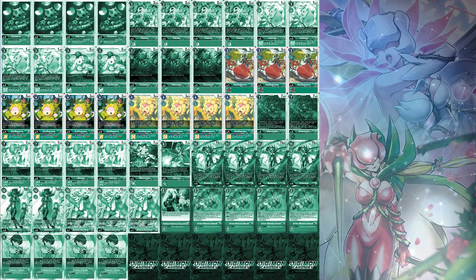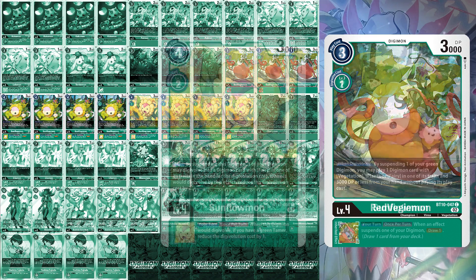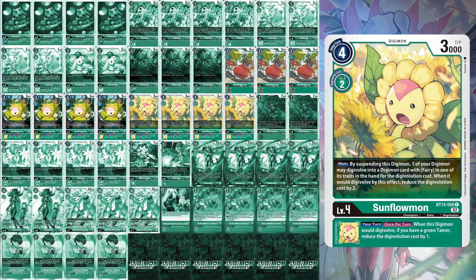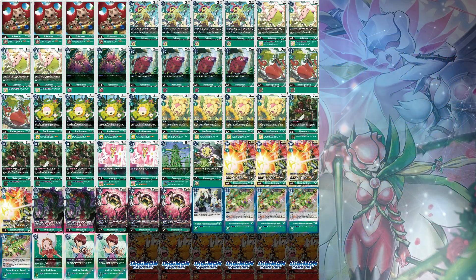Your level 4s are simple: 3 red Vegemon for the cheap Digivolution cost, and four of each of the most recent Sunflowmons. One lets you suspend one of your green Digimon in play to play a Digimon with vegetation, plant, or fairy in its traits with a DP of 3000 or less — meaning pretty much anything that's level 4 or lower. This Digimon also lets you draw a card for its inheritable, identical to Kokomon's effect when an effect suspends your Digimon. But the new Sunflowmon lets you suspend itself to reduce the Digivolution cost to a Digimon with fairy in its traits by a cost of 2, with the same inheritable as Lallamon from the same set. For a Bloomlordmon deck, I would not make any changes.